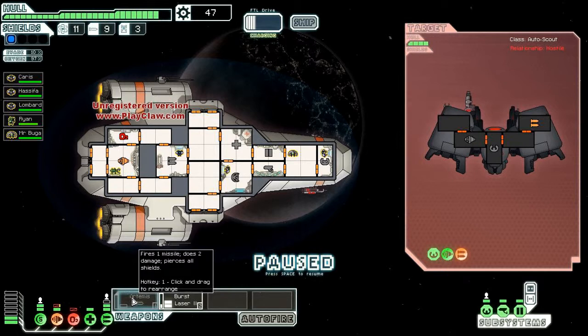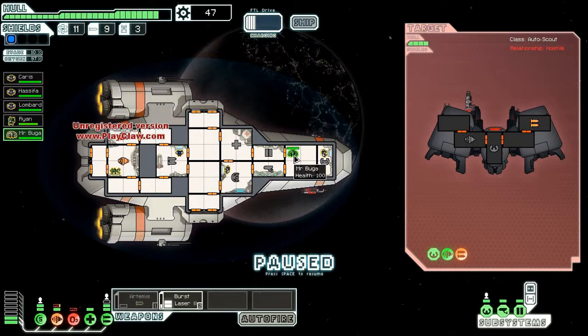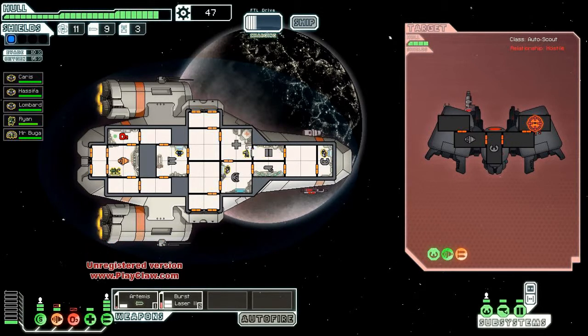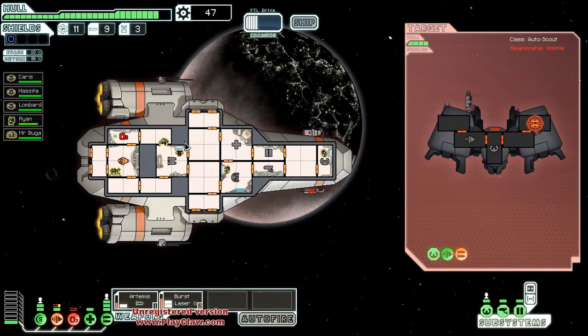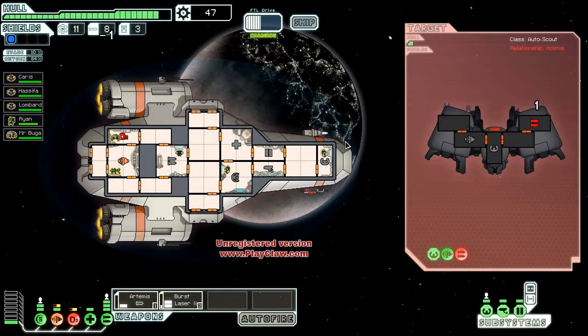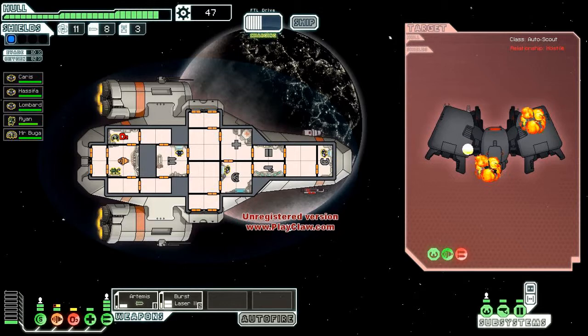We're gonna get our Artemis and put everything on the weapons, because his weapons are pretty tough. Go run, Mr. Buga — or is it Mr. Booga? I like the name. Fix it, attack it — come on, boom boom. Did I take out its weapons? Sweet, yes!